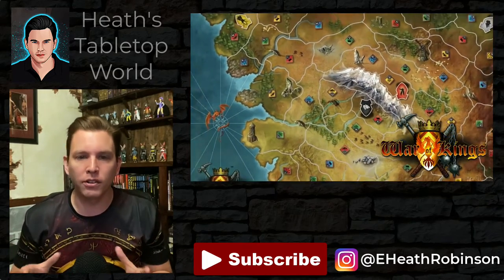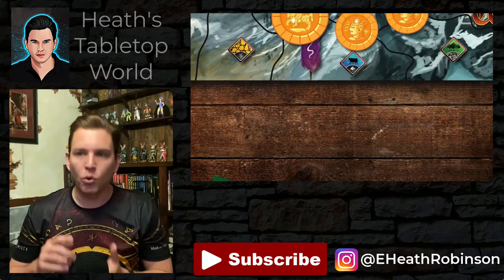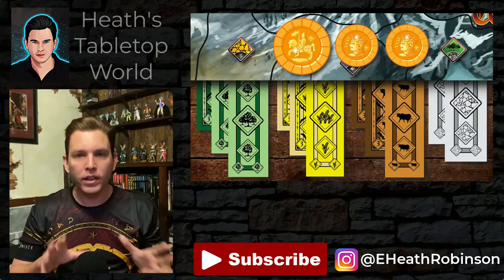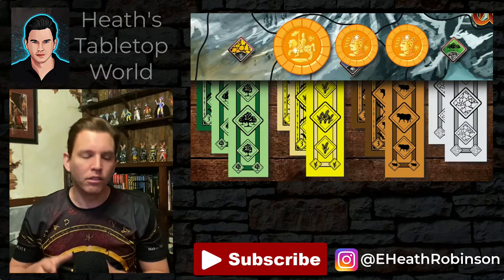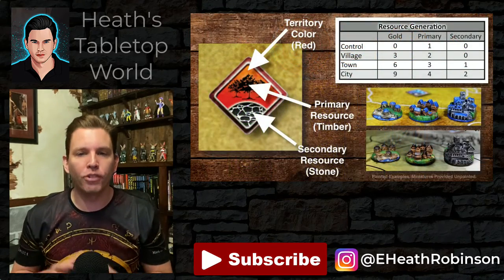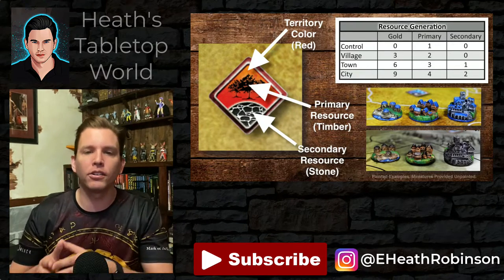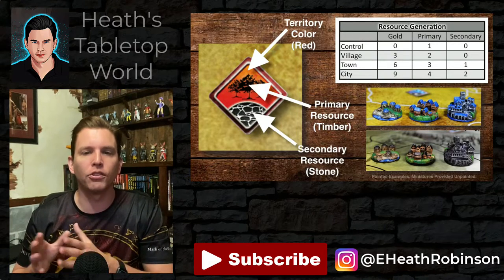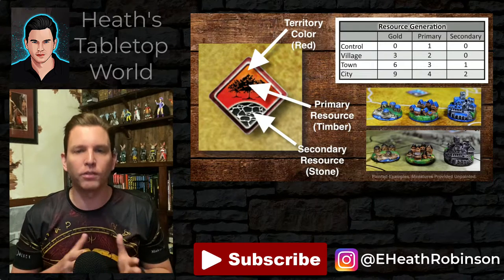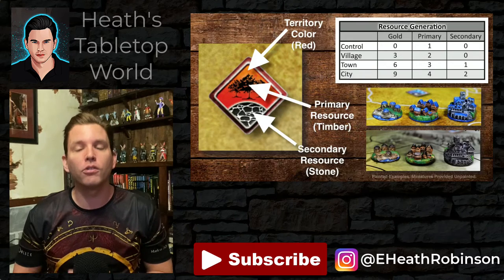For resources, we divided the whole board into territories and gave each territory a primary and a secondary resource. Our resources were wheat, cattle, timber, and stone. We also had gold, but gold is generated by settlements like towns and cities when they're connected to the road network to your capital city. The gold represents the productivity and commerce of the kingdom. The resources are your raw materials. The number of units of each resource that the territory generates is dependent upon the level of the settlement in the territory. Just controlling it gets you one unit of the primary resource. Having a village gets you two units of the primary resource. A town gets you three units of the primary resource as well as one unit of the secondary resource. And a city gets you four units of the primary resource and two units of the secondary resource.